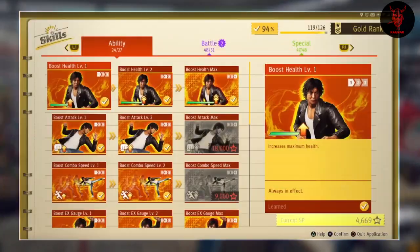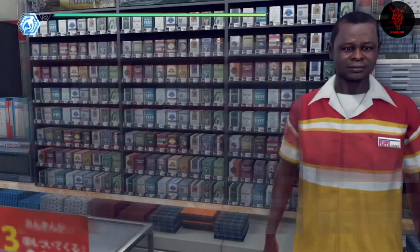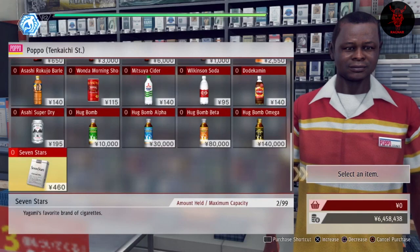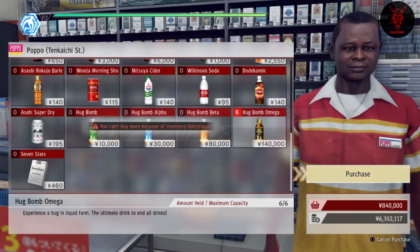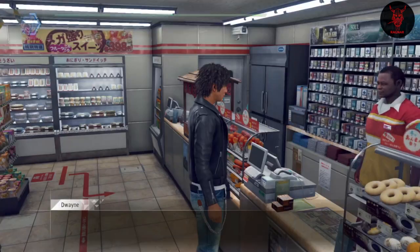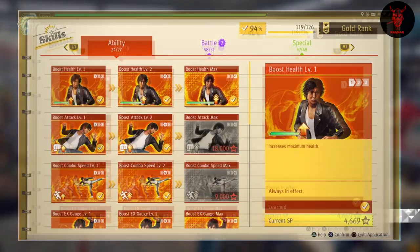In this video we're going to talk about getting easy EXP for skills, or SP as they call it. You want to head to any of the Popos, and if you've unlocked the Hook Bomb Omega you can just buy a load of them — I think you can get six total.